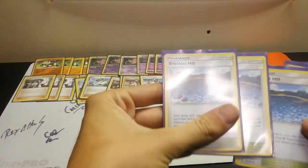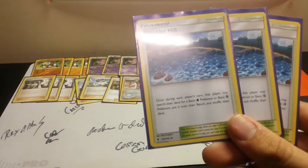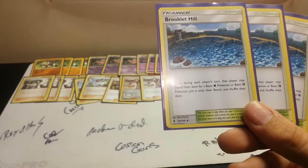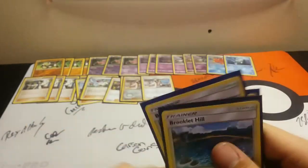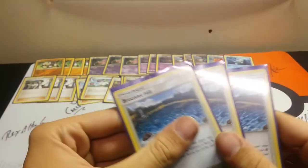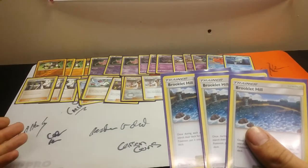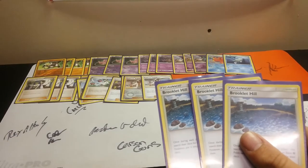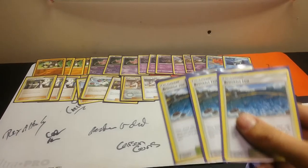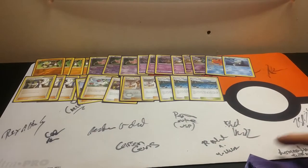For our stadium, we run three Brooklet Hill, which lets us find a water or fighting Pokemon from our deck and put it into our hand. We can search out our Passimian — say if we start with it, we'll get Passimian, Nest Ball, and a Mew, and we can start hitting. Or if you need to get out three Passimian, it'll get you one each turn, which is awesome.